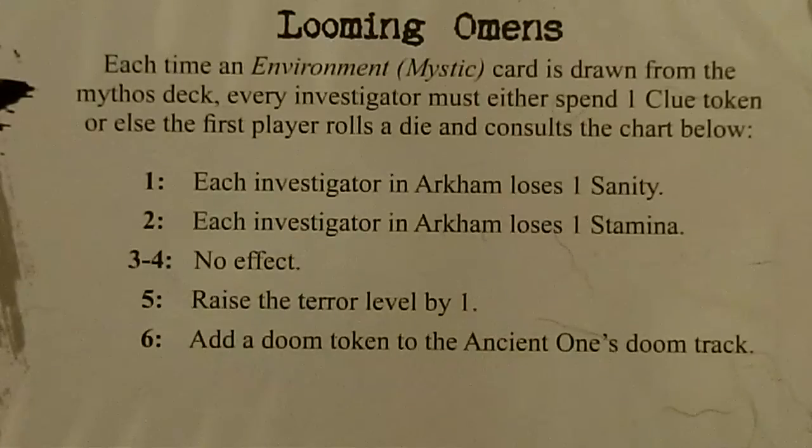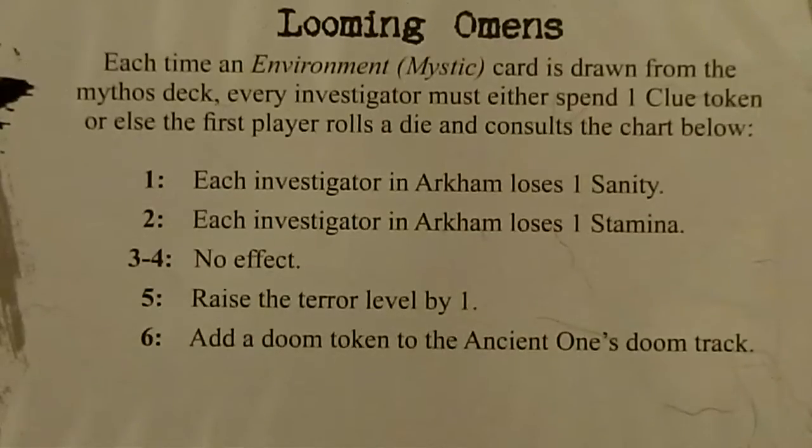If we get a 1, everyone loses a Sanity. If we get a 2, everyone loses a Stamina. Three and four — no effect. On a five, the terror level increases. On a six, we add a Doom token to the Doom track. And we got a five — definitely not what we wanted. So our terror level is going to go up.